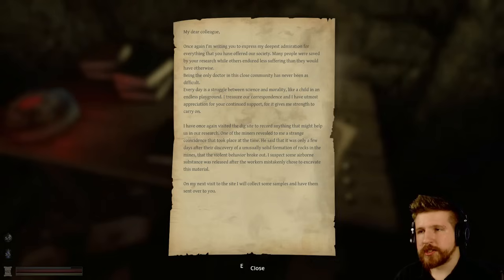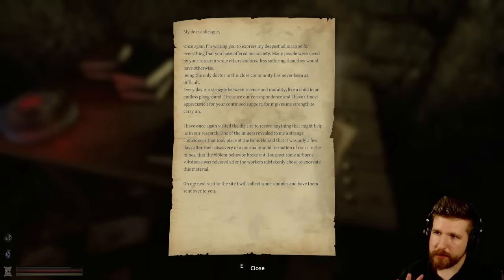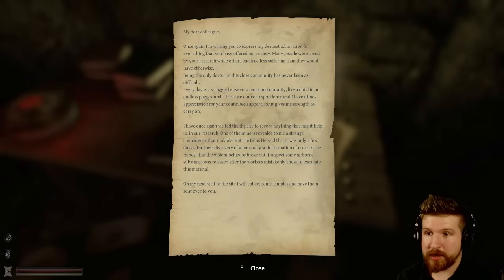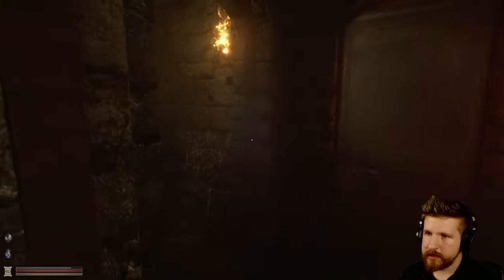'My dear colleague, once again I'm writing you to express my deepest admiration for everything that you have offered our society. Many people were saved by your research while others endured less suffering than they would have otherwise. Being the only doctor in this close community has never been easy — every day is a struggle between science and morality, like a child in an endless playground. I treasure our correspondence and I have utmost appreciation for your continued support, for it gives me strength to carry on. I have once again visited the dig site to record anything that might help us in our research. One of the miners revealed a strange coincidence — it was only a few days after the discovery of an unusually solid formation of rocks in the mines that the violent behavior broke out. I suspect some airborne substance was released after the workers mistakenly chose to excavate this material. On my next visit I will collect some samples and have them sent to you.' Please do — I too treasure our correspondence.